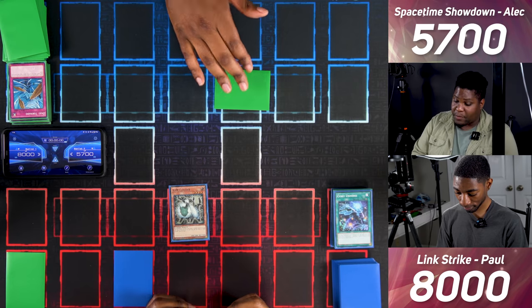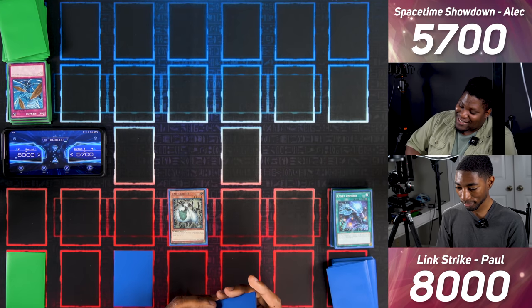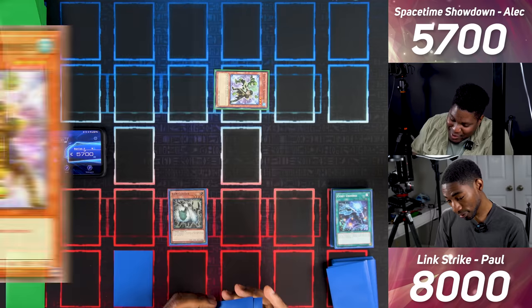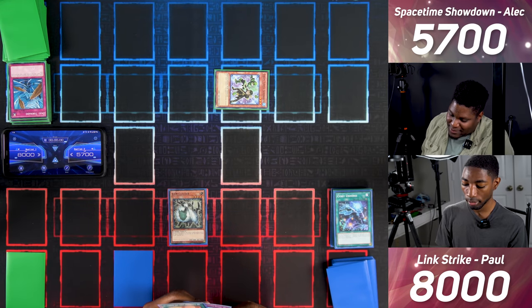I draw and set one card face down, then pass. Ram Clowder attacks the set card — hitting Green Turtle Summoner. Its effect lets me target a monster you control and destroy it, so goodbye Ram Clowder.